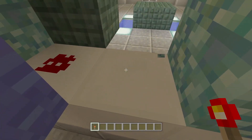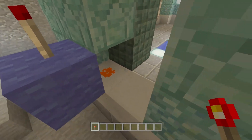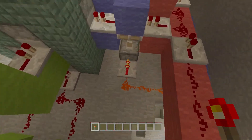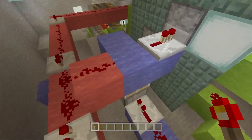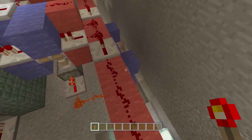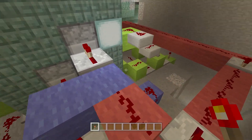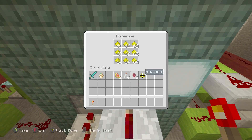To explain the levers out here — this one is for splash and this one for potency. Whenever you hit one of these levers, it gets powered, the other gets unpowered, and it powers these pistons. One of them is pushed out and one is pushed in, clearing the way for the signal to come through and power the gunpowder dispenser.